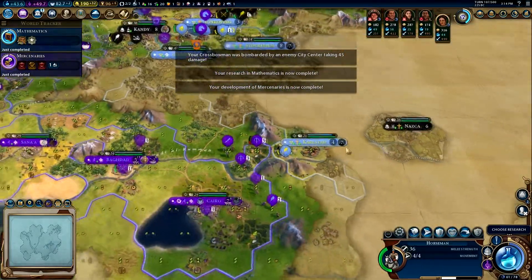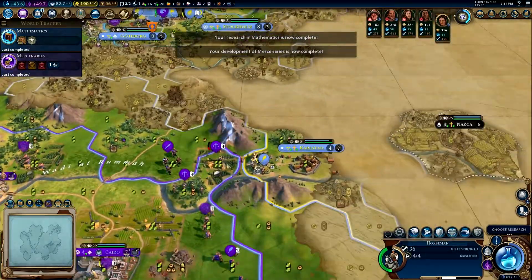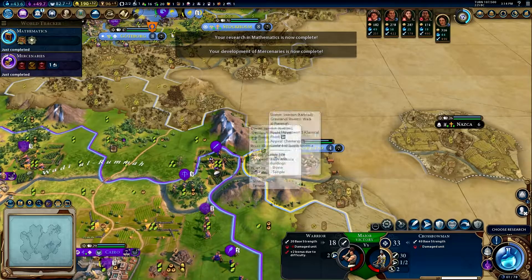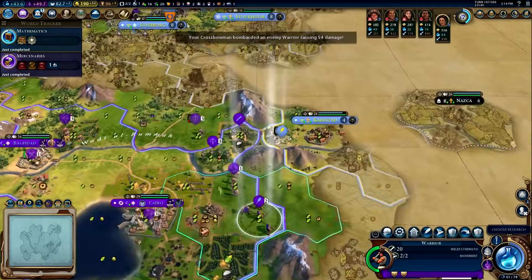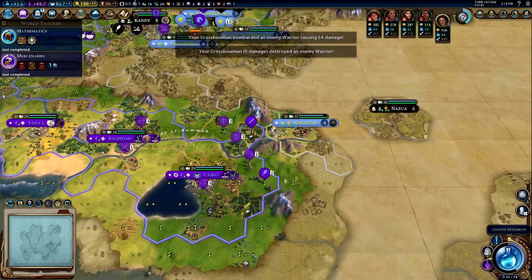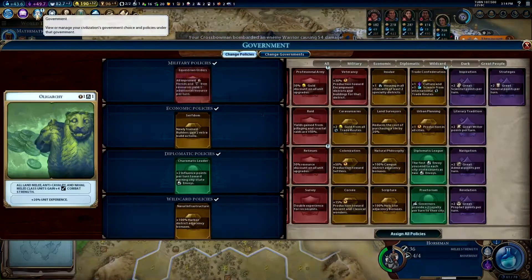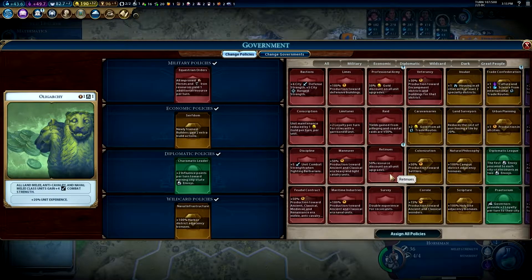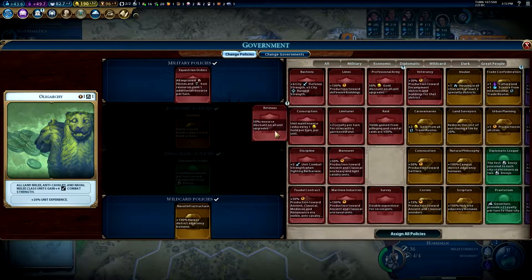All right, so that's up north, this is down south here. I want you dudes to switch — see if you can get a promotion. Nice work partner. You just alert. Hold on, let's upgrade — we want a 50% resource discount on all upgrades.